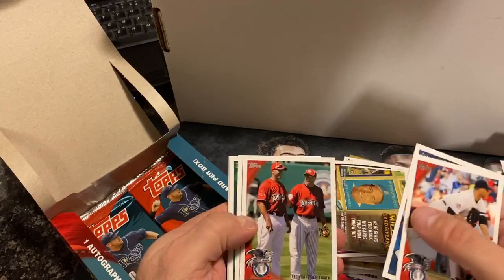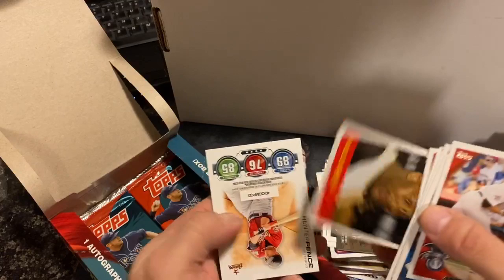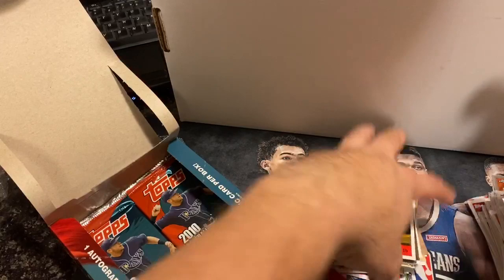Next pack: Andy Pettitte, Hanram, V-Mart and Cano, Jason Kendall, Chris Carter rookie, Bobby Wilson, John Elway rookie, Adam Kennedy, Willie Stargell, and Hunter Pence.